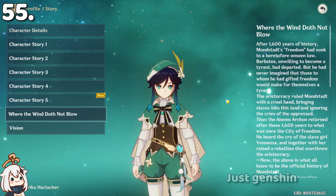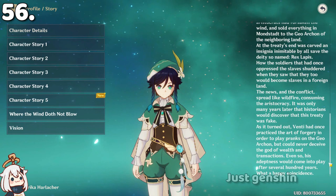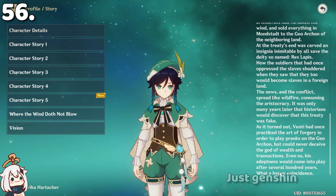Morax actually forged Zhongli's signature and scammed the whole of Liyue. If you look at his profile, he actually packed Zhongli's signature for transactions and pulled off the biggest bank heist. He tied hundreds of EIS to transactions. Salute to you, Zhongli.